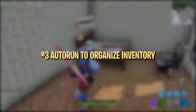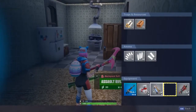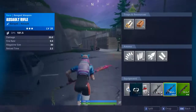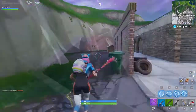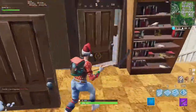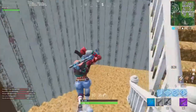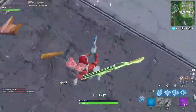This third trick is more of a small optimization of your gameplay. Instead of stopping to organize your inventory, or jumping and trying to switch items around before you land, use Autorun. Autorun lets you easily organize items without stopping movement and leaving yourself vulnerable. This trick comes in handy a lot in the early game, when you're constantly trying to pick up and reorganize new weapons. Autorunning to organize your inventory helps you immediately rearrange your weapons, without fear of slowing down or losing an advantage.